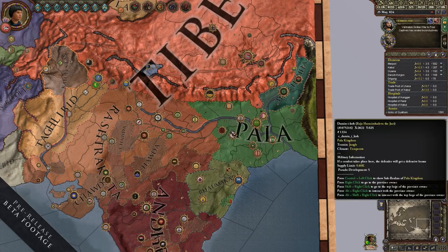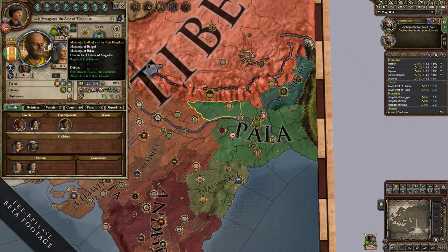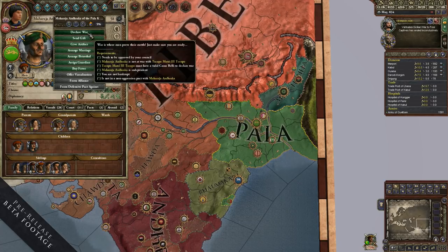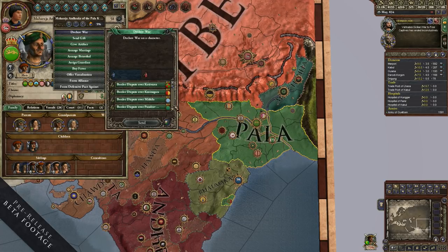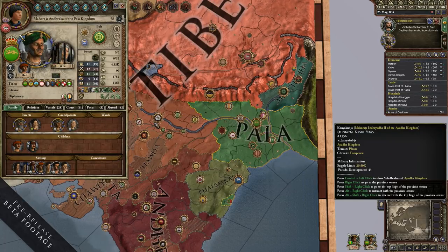There are seven new Casus Bellis intended to make it easier for small countries — like if you're playing a count — to expand within reasonable bounds. There should be something you can do, even if it costs you something. For example, if you're playing a Christian, you might have to pay a lot of piety to declare a sort of unjust war, but you can do it if you like.